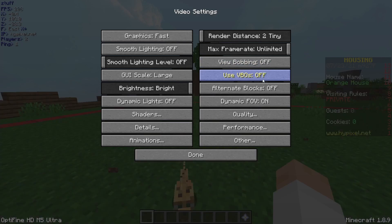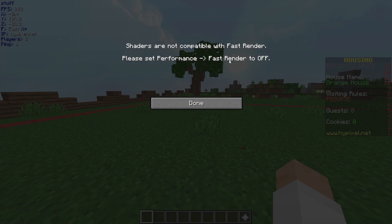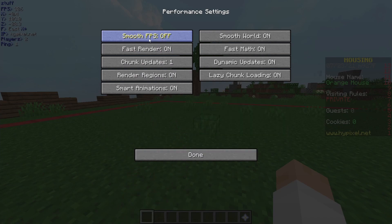View bobbing doesn't matter. VBOs makes a big difference — it renders faster. Fast render is a big thing. Turn this on. If you want the best possible FPS, turn this off, but this makes it so it doesn't fluctuate as much, so I keep this on personally.